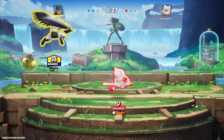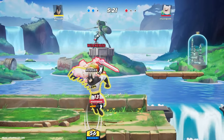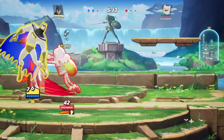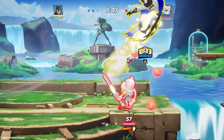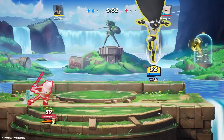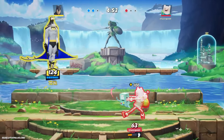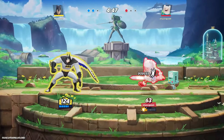So if you guys didn't know — if you do dash attack into double dash attack at high percent into the charge A+B, it'll combo and they can't dodge. I thought he didn't know.